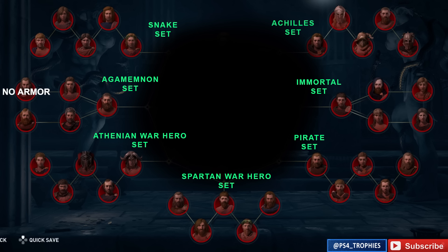Seven of the 12 sets of armor are going to be earned by defeating cult members in the Cult of Cosmos. You'll notice there are seven different branches — I've edited out the center for spoiler reasons — but there are seven different branches, each branch has five cult members. Each armor set has five pieces, so if you defeat all of the cult members within a single branch you will have completed that armor set. With the exception of the Agamemnon set on the left hand side, there are only four armor pieces there — you have to acquire the fifth one from a separate location.